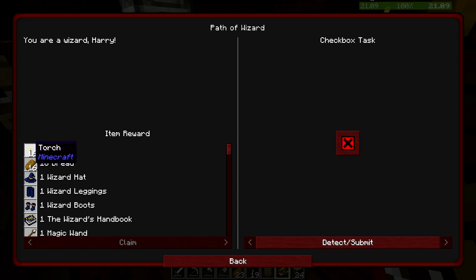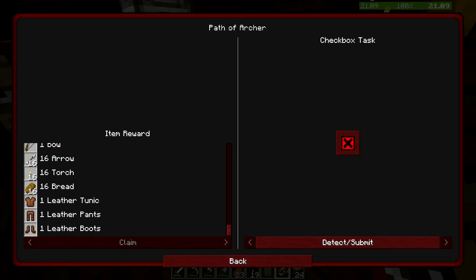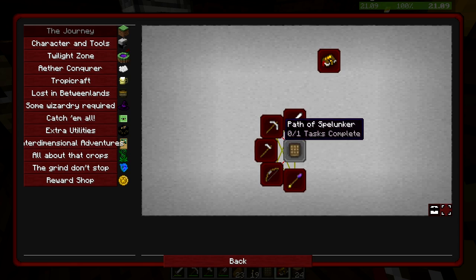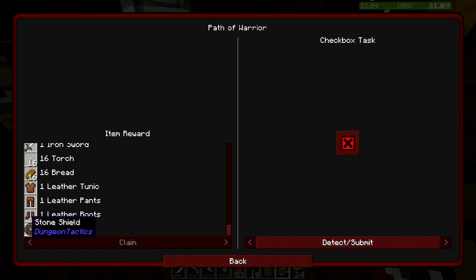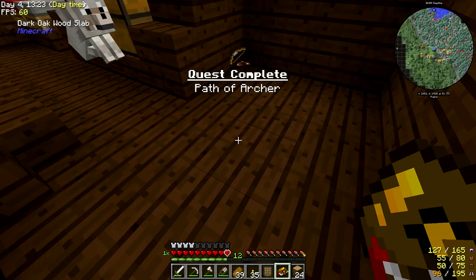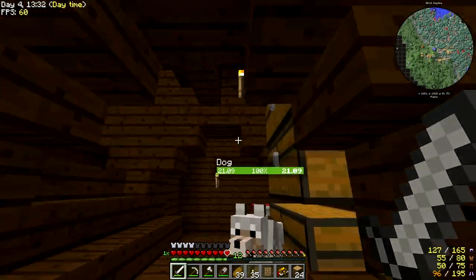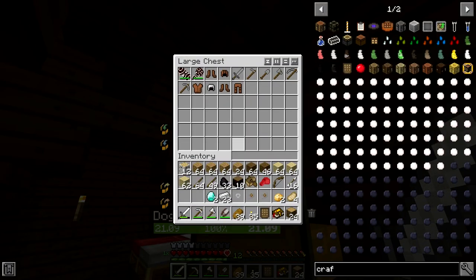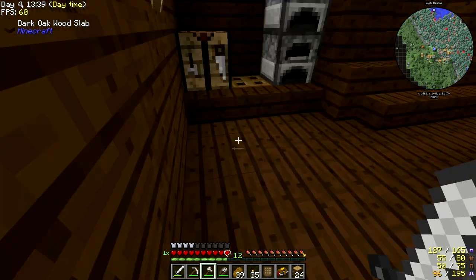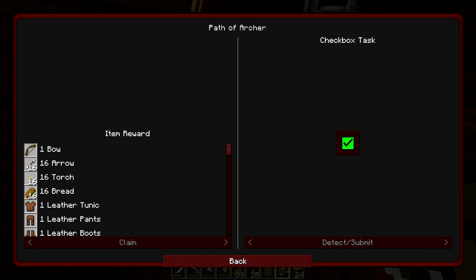That took a whole entire episode to do. Path of the Archer - you get a bone, not bad. Path of the Wizard - probably the coolest one honestly, you get a bunch of wizard stuff. But would that even be that useful? I'm thinking Path of the Archer would be extremely useful because it's ranged. We already got warrior stuff, so I'm not worried about that. I'll go Path of the Archer. Boom - we're gonna claim Path of the Archer. Many people probably want me to do wizard but a bow is really nice to have.